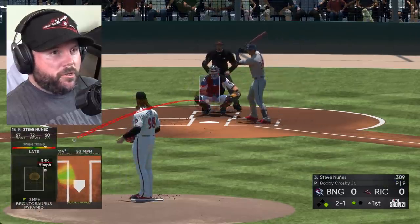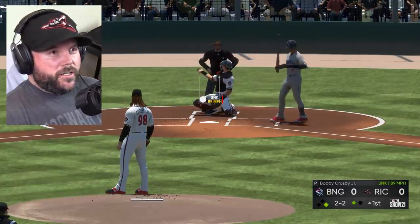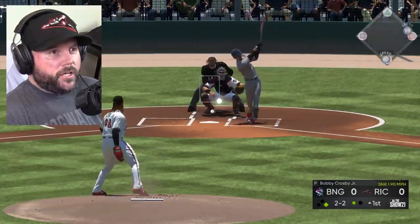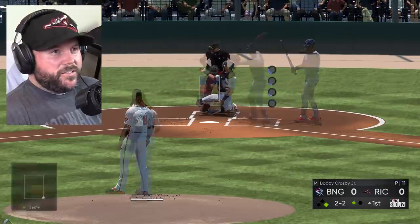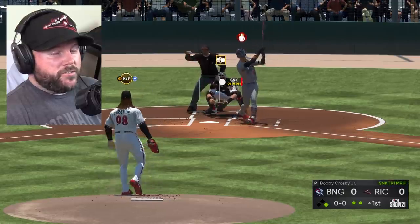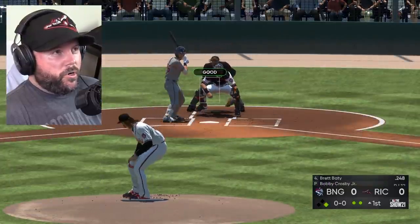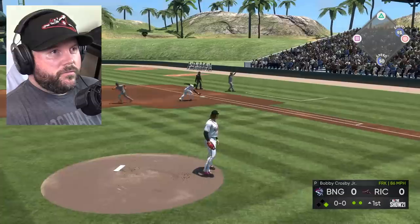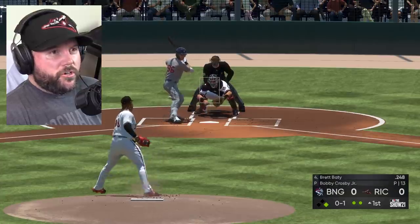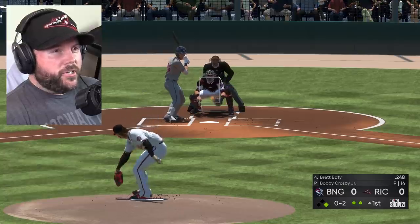Now we're going to go with the low sinker because we really want the double play ball to get out of the inning. Almost — we're going to try it again on the inside low corner for the little ground ball double play. A lot of pinball action between the legs of the catcher. Going with another sinker — there's the strikeout. We're going to get a one-pitch out right now on a forkball. How about a two-pitch at-bat? Curve ball, ground ball to first. Might as well strike him out on the high sinker. Strikeout on three high and tight sinkers.